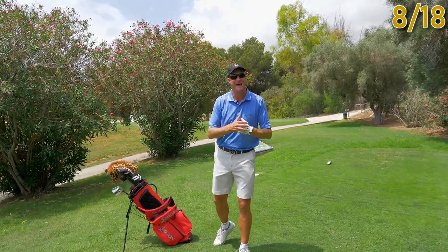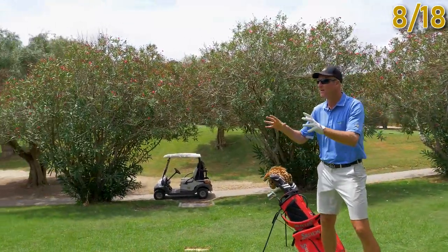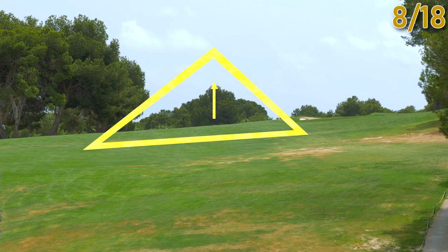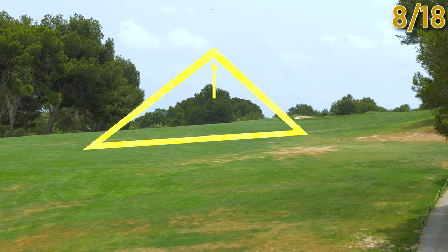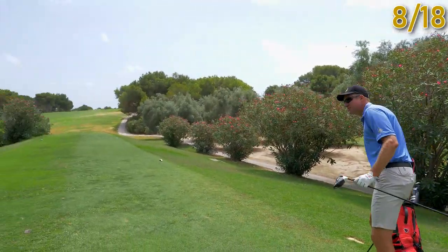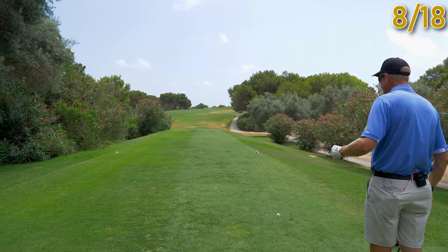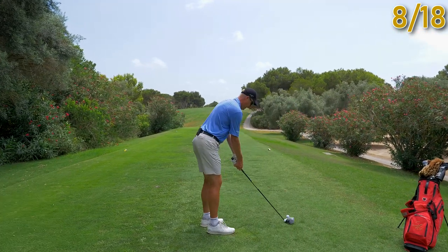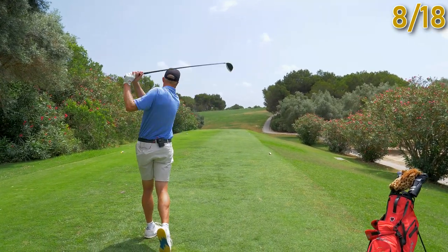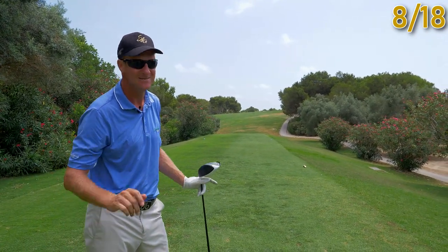Here we are down on the eighth hole — very similar to the third in that you can't see your landing area over the top of the hill. Get a good line. On the horizon you've got a sort of Everest-type tree that goes up to a nice peak — that is absolutely perfect and keeps you left of the bunker in the fairway. Take the giraffe out, let's open the shoulders. There's a bit more room to the left than you expect, so edge on the side of safety a little more to the left. That should be left side of the fairway.